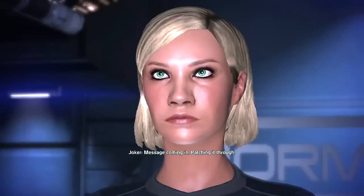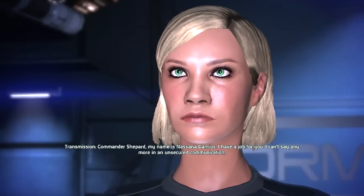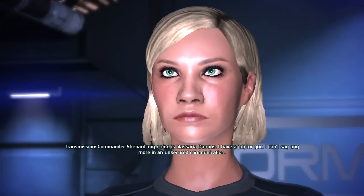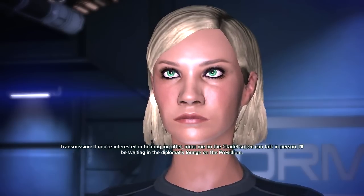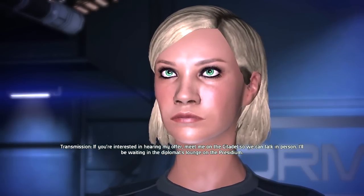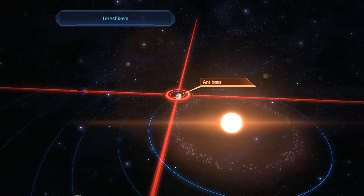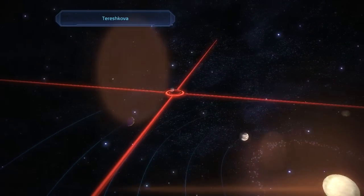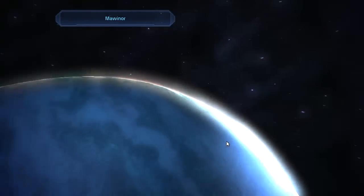I still like that for a loading screen. Message coming in, patching it through. Commander Shepard, my name is Nassana Dantius. I have a job for you. I can't say anymore in an unsecured communication. If you're interested in hearing my offer, meet me on the Citadel so we can talk in person. I'll be waiting in the Diplomat's Lounge on the Presidium. Yeah, we definitely saw Nassana before. She's the Asari there, in the Diplomat's bar.